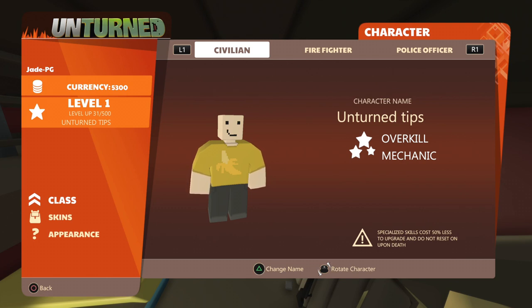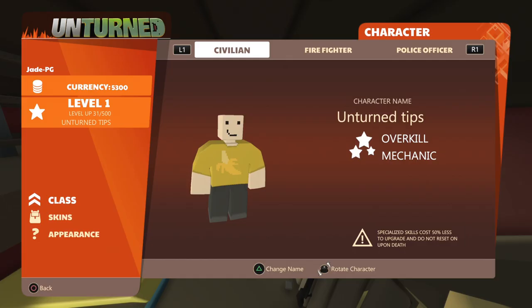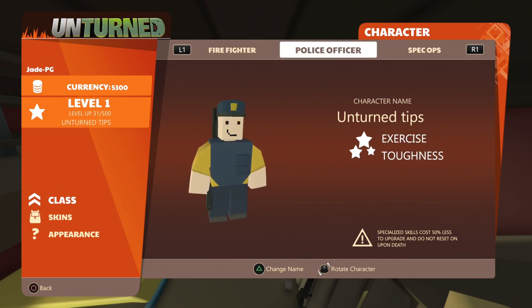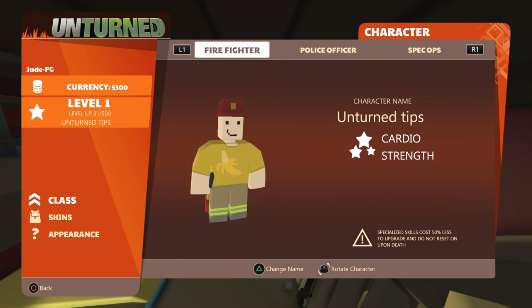One important tip: whenever you've got a skill — like for the civilian, if I put any points into overkill or mechanic — it's actually going to be 50% cheaper to upgrade over time. That's the same for all classes; whatever skills correspond to your class are going to be cheaper to upgrade. For example, my policeman's exercise skill is only going to cost five points. If you're a police officer, exercise and toughness will be cheaper; if you're black ops, sharpshooter and dexterity will also be cheaper.